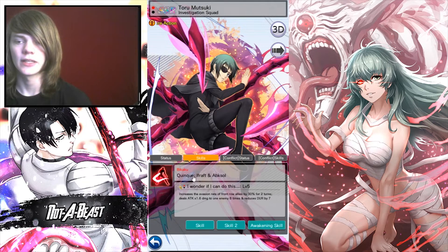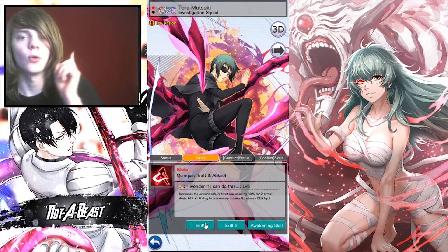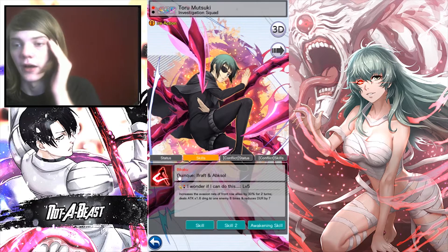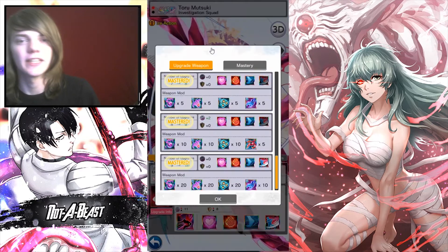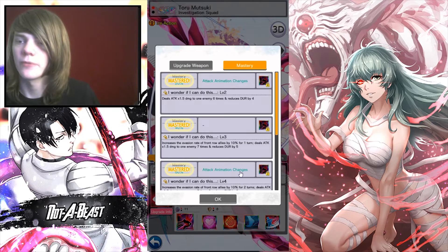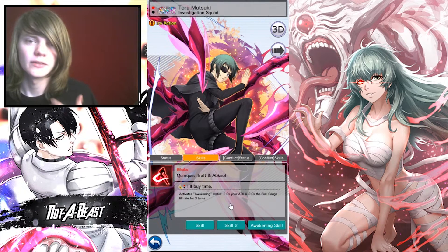Let's go ahead and look at the skills. It's another Awakening unit — they're just piling these on, but it's a good thing because it means you only need to pull one dupe of this unit; anything after that doesn't matter. The first skill at level 2 deals 1.5 times damage to one enemy 6 times and reduces durability by 4. Nothing crazy there — even with dupes, it doesn't get crazy. No one cares about that skill.